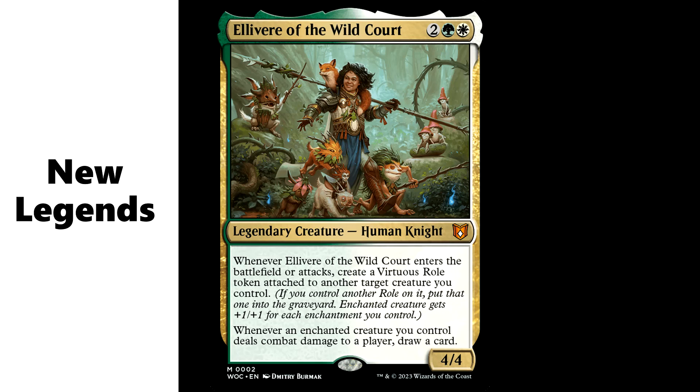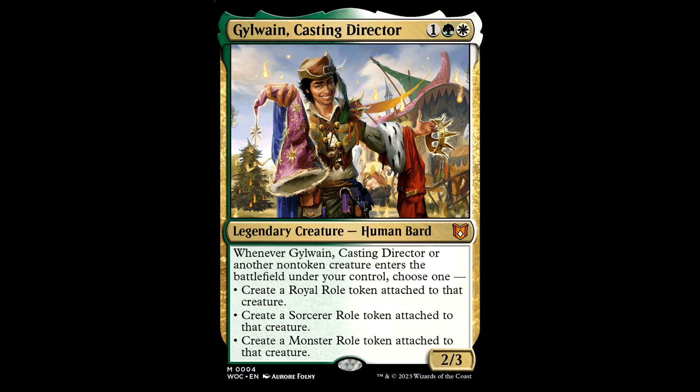That's my dream retirement plan — some gnomes and some rabbits, some sloths maybe. Then we got Gil Wayne, the casting director. One green and a white for a legendary creature, Human Bard, it's a 2-3. Whenever this guy or another non-token creature enters the battlefield under your control, you can choose one: give him a royal roll token, a sorcerer roll token, create a monster roll token, or make a little jelly roll. This guy and Elevere are hanging in the woods dressing up all the sloths and rabbits. The real strength on this guy is just that he's plopping auras all over the place so we can pump with auras and creatures that care about that.